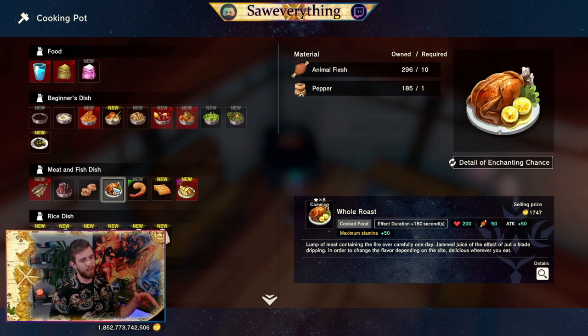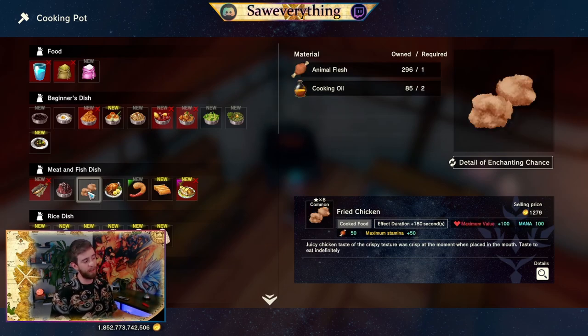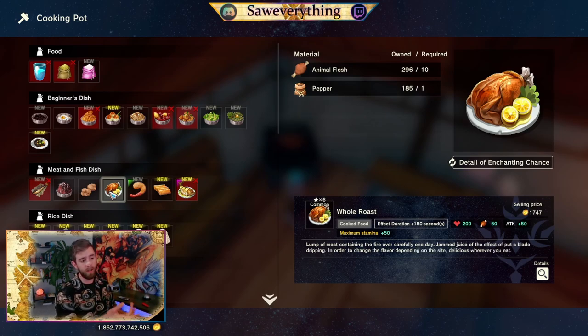The whole roast animal with flush pepper — you'll get pepper in dungeons, super easy to come by. Cooking oil you also get in the dungeons. This will be great for an attack build early on. It's going to recover 200 health, add half a stamina bar, give you plus 50 to attack, and also adds plus 50 to your hunger. So also pretty nice.